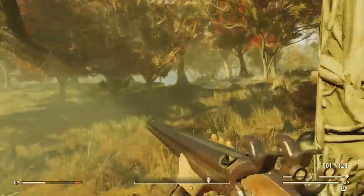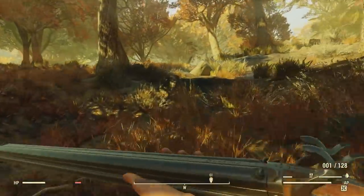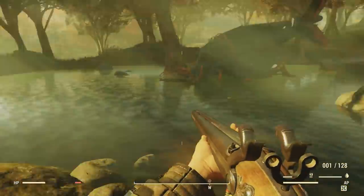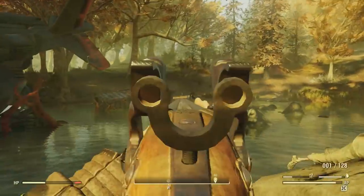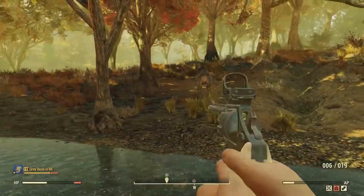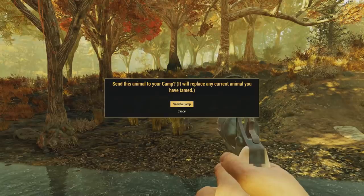I've set up camp right by where I need to go — it's right over here at this crashed bird, a pretty distinct location that stands out, with a little water hole nearby. The tameable animal will have a chance of spawning here. I didn't get one this time, but all I have to do is hop servers and hope for the best. Eventually you will find a beast you're able to tame.